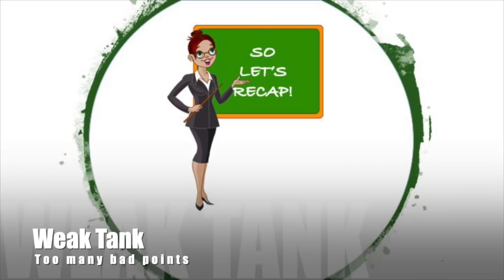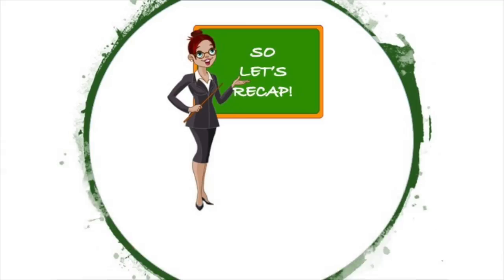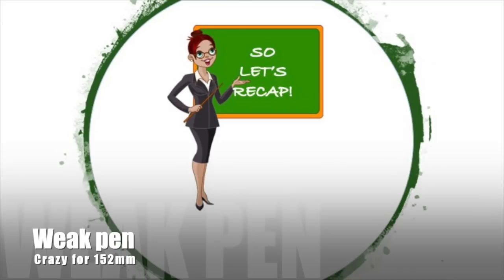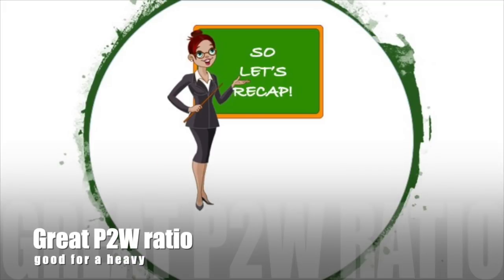Let's recap on the key points. It's a weak tank with too many bad points and too many things it's not good at. The 152mm gun just doesn't make sense — it's a terrible gun system with terrible pen, terrible reload, and terrible gun handling. The G-index is 12,000, giving Tier 6 gun handling on a Tier 9 premium. Weak pen with no explanation for a 152mm gun, and almost a 16-second reload with calibrated shells — which you have to run because the pen is awful anyway — gives you awful DPM.